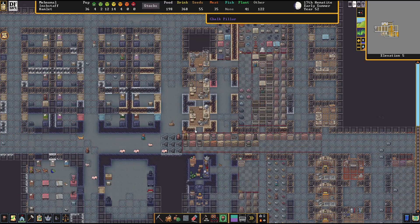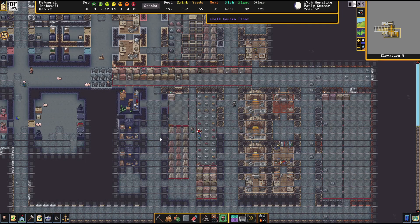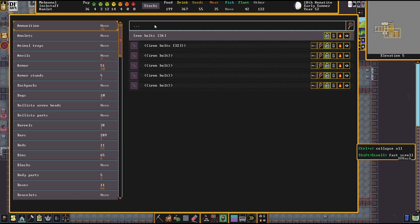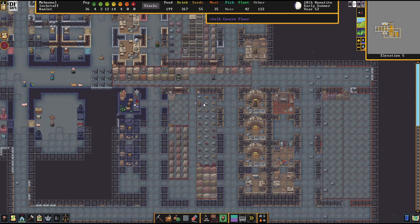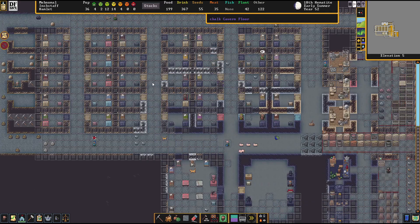I was gonna do something and I lost it. All right - stocks, logs: 239 logs, we are fine. We did do auto-chop so we're good. I'm looking forward to getting rid of all this overlay with the smoothing - I do apologize for that.